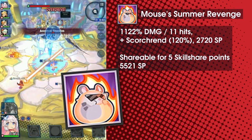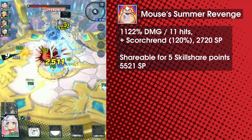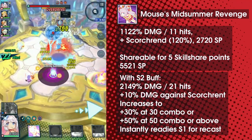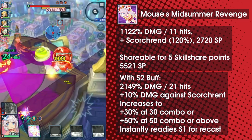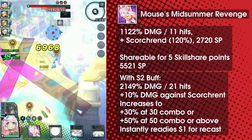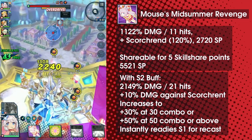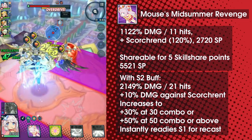You see this mouse? Don't touch it — it's cute, but no touching. With an S2 buff, however, this becomes Mouse's Midsummer Revenge, dealing 2100% damage across 21 hits, as well as dealing extra damage to Scorch-Rent targets based on combo count, scaling from 110 to 150% at 50 hits. This consumes the S2 buff, but also immediately readies S1 again. I'll get into what this means for Mitsuhide's rotation a bit later on. This is shareable for 5 skillshare points.